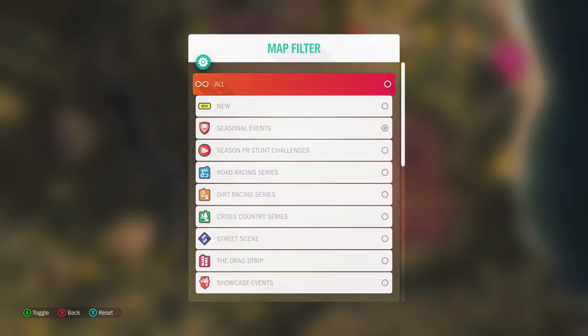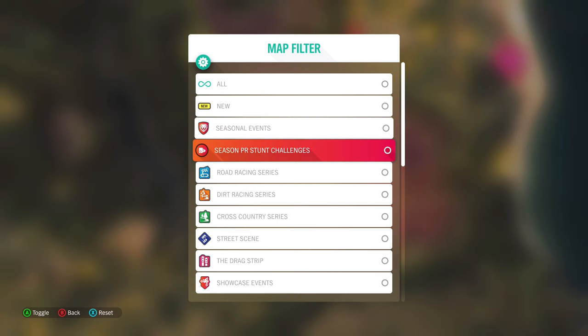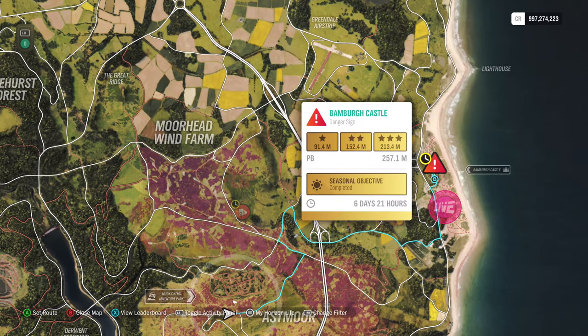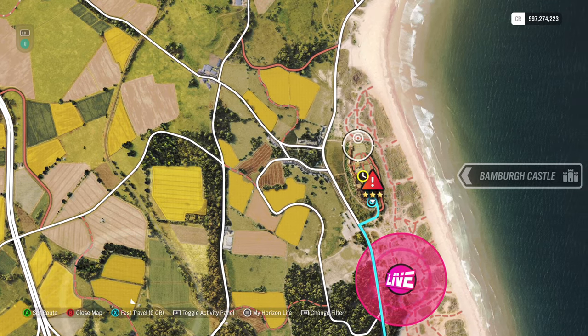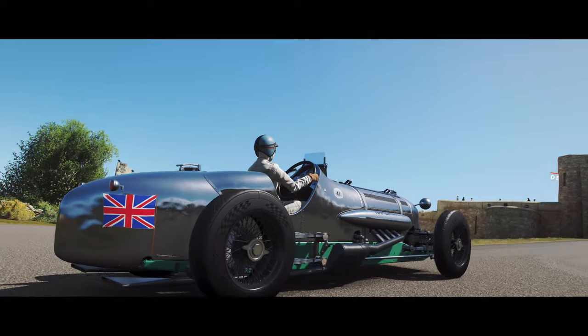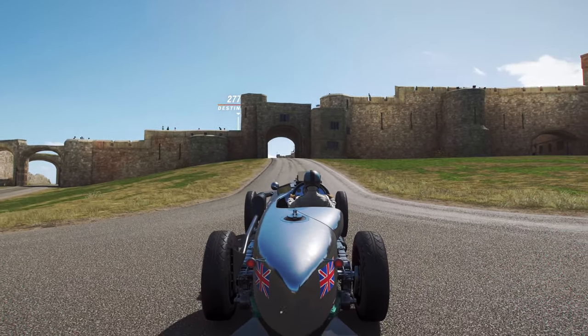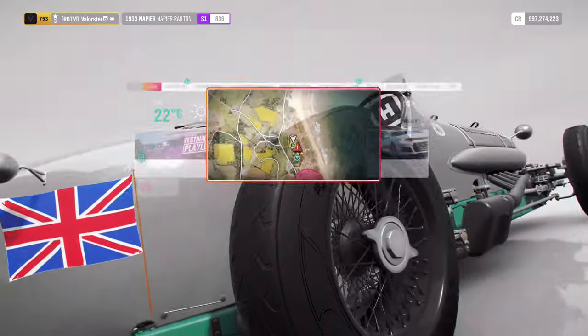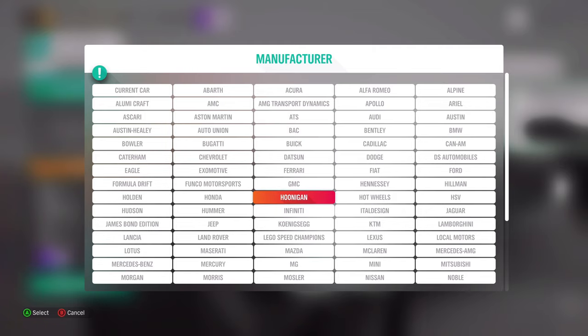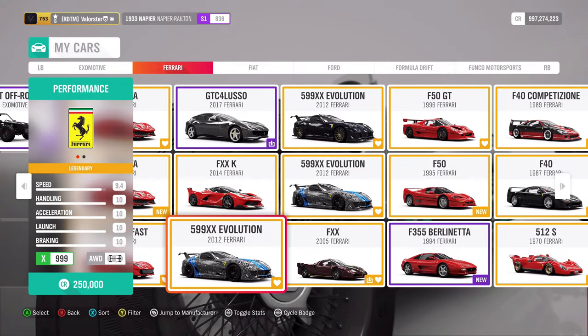Let's have a look at the stunts. This first one has always been a little bit tricky. I'll take the Ferrari or the Mossler — there are two cars you can tune in dirt and they will always get you what you need in stunts. I'll take this one, which has dirt tires on.